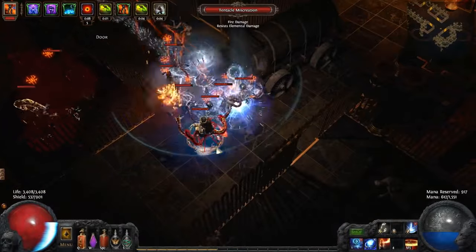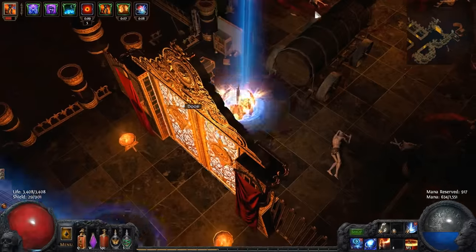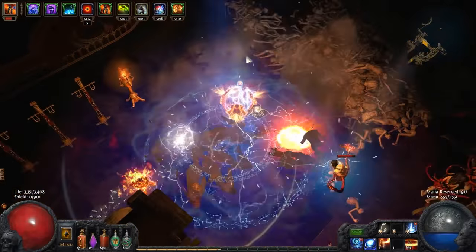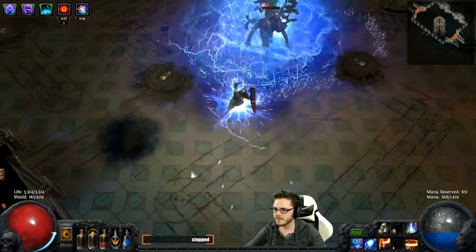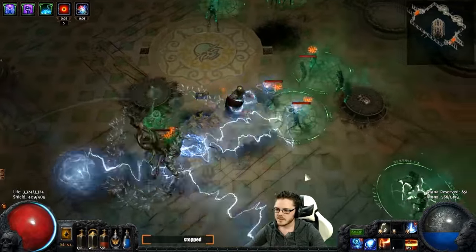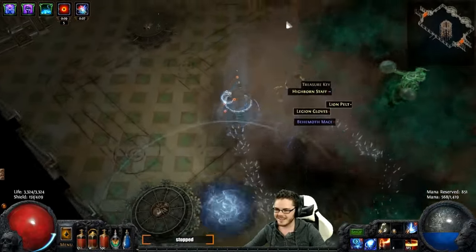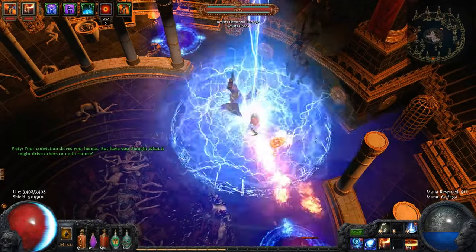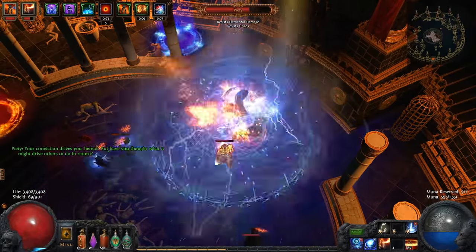G'day, ZiggyD here, back with another guide for Path of Exile's Ascendancy expansion. Today I have for you a build template that is going to be a great way to start the new Perandus League. Hardcore viable and beginner friendly, as well as being able to kill Merciless Caesaro underleveled with completely self-found gear. I tested this build on the Alpha server and found it tanky, fun to play, and able to destroy the leveling process with ease, thanks to its synergy with the Spark Orb of Storms leveling meta I showcased in an earlier video.